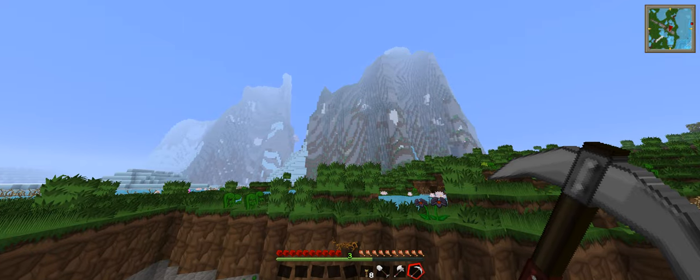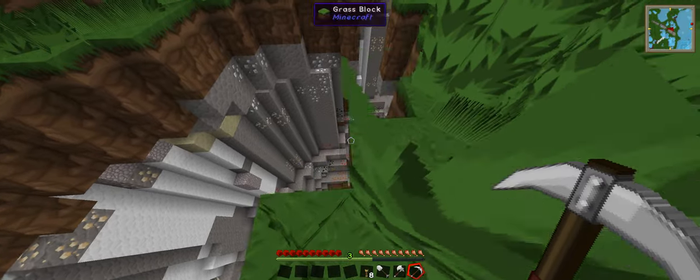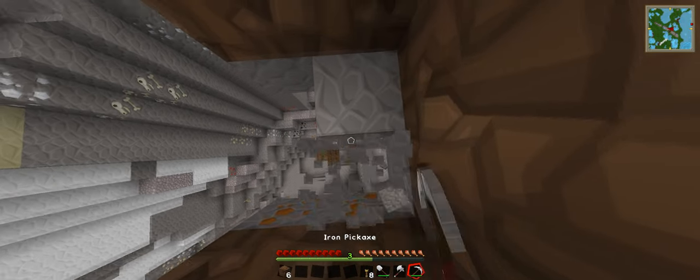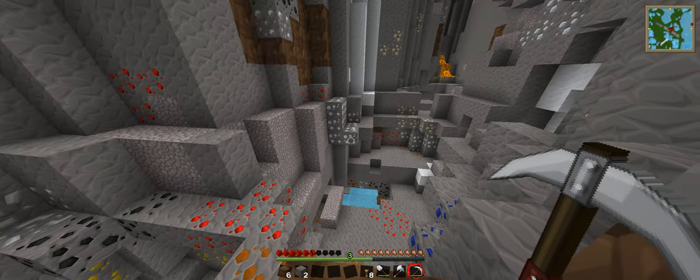We're in a new biome now, just checking out the land. I've found a ravine and we're going to drop down it to check it out. I could become a bat, but I guess we're going for a drop.